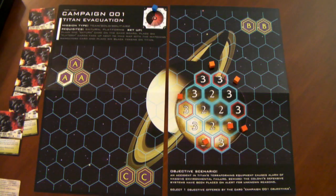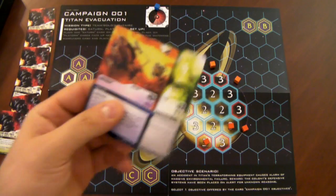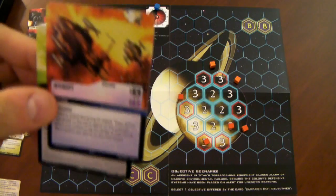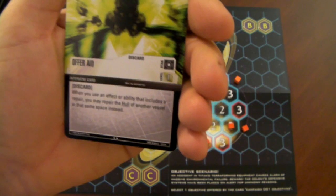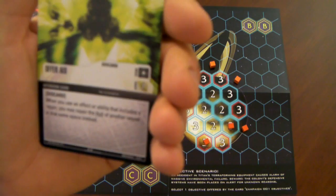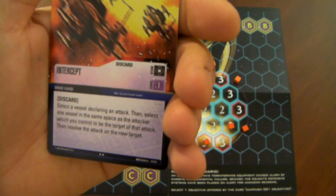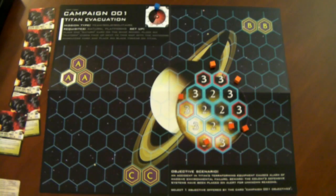Really that's all there is to the campaigns. It operates mostly the same as the base game but provides more variability — if you're not in the mood for a straight shoot-em-out battle, you can do the mission format. There are two intervene cards in the expansion; the intercept card says move but I think it's actually an intervene card. Offer Aid says: when you use an effect or ability that includes a repair, you may repair the hull of another vessel in the same space instead. Intercept lets you select a vessel declaring an attack, then select one vessel in the same space as the attacker which you control to be the new target. That's a good way to throw a wrench into your opponent's plans.